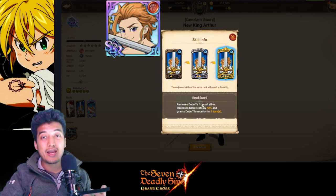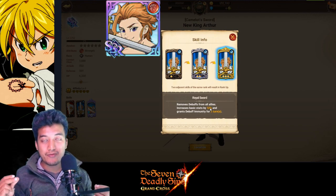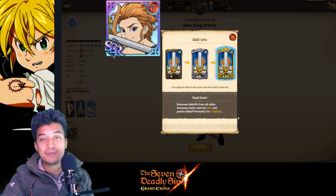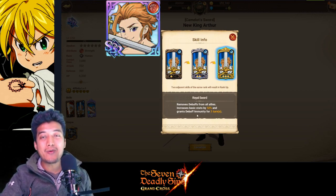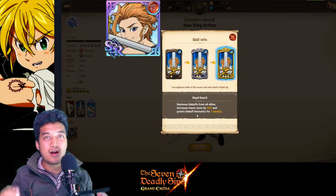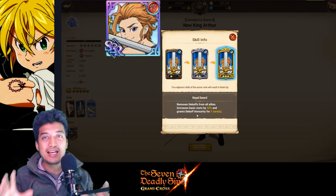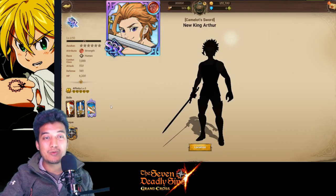Being able to remove debuffs from all allies can really turn the tide, because negative status effects can put your team at a severe disadvantage. Being able to do an AoE cleanse is just too good. It also increases basic stats by 30%, which is amazing if you want to give a strong attack boost to your main attacker. He is a very good buffer. At the same time, he also grants debuff immunity for three turns — that is so good. These are the things you want to have right away in the arena, PvP, or RTA content.